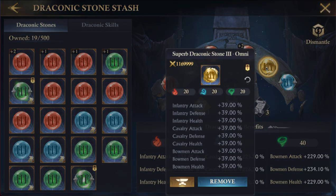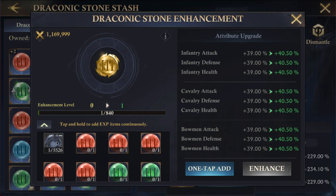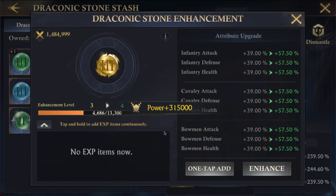The next thing you can do is actually upgrade stones. You click this little anvil and over here you use the stones you got before. You can one-tap to upgrade. This will get me almost to level four — look, that's a huge change, almost a 20% upgrade. I'm going to do it.